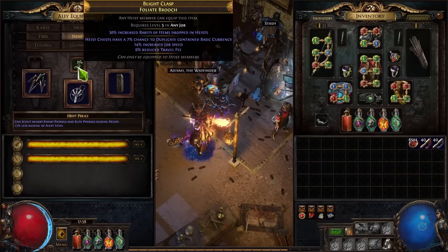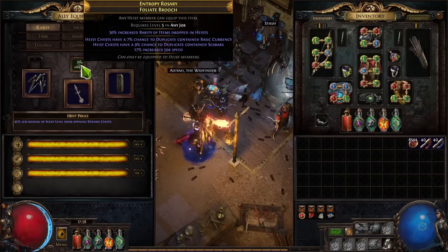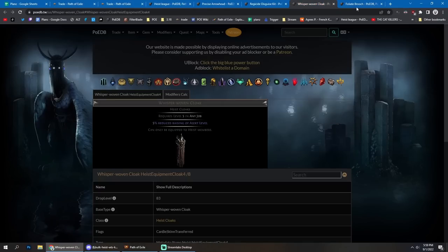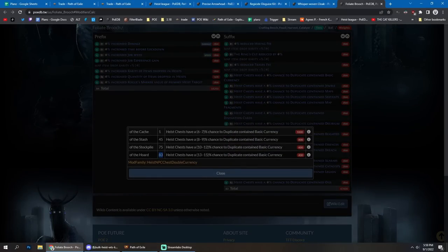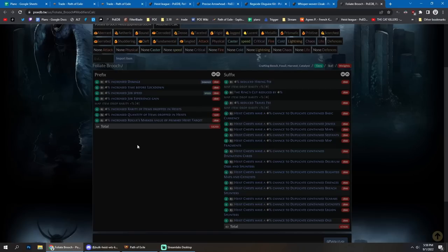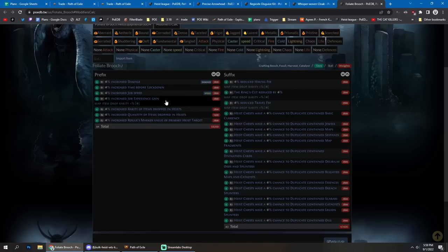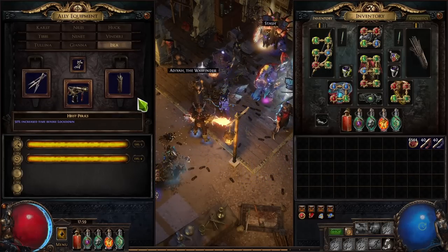Every single rogue also wants a brooch and a cloak. For the brooch, you want chance to duplicate basic currency and job speed. Use item level 83 for the highest tier of chance to duplicate basic currency, and item level 81 for 18-20% increased job speed. Those are the two most important mods on the brooch.